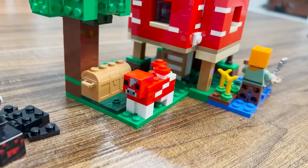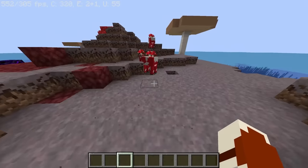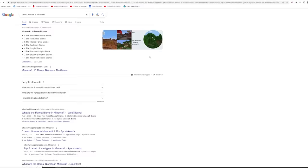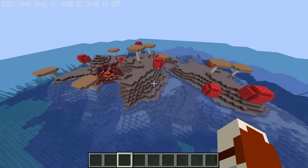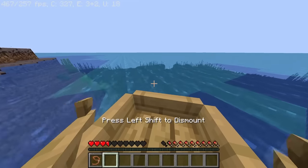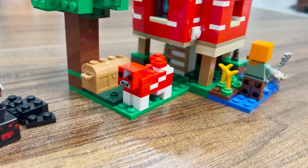I'm very curious though — how did Alex get this mooshroom here? Because they only spawn in mushroom field biomes, which is one of the rarest biomes to find in the game. So she either got the luckiest spawn ever, or she dragged the cow in a boat against its will to her mushroom home. Which is the more likely scenario.